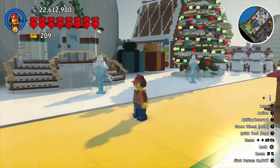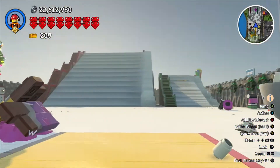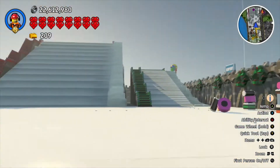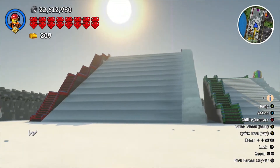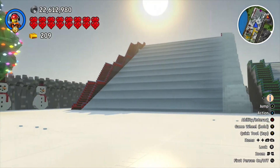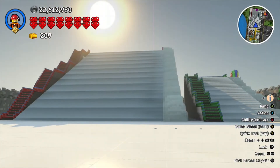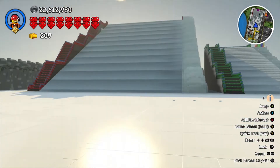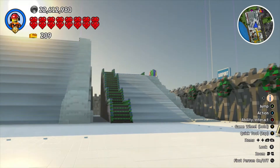You guys probably remember the two hills — the big one and the small one. I remember how I called the big hill Rocket Run, from that episode of Max and Ruby where Max wants to sled down the big hill but he was ordered to slide down the small hill by Ruby.